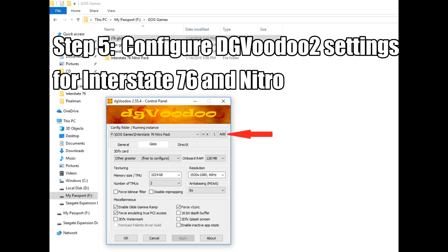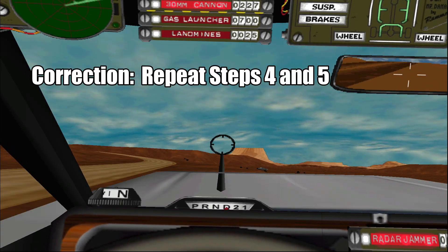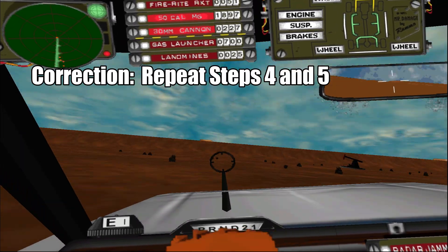Next up, start the DG Voodoo 2 program and click Add. Navigate to the Interstate 76 folder and select it. Now simply click on the Glide tab and use the settings shown here. Feel free to adjust the resolution shown to whatever typical native resolution that you use. Once again, make sure to repeat steps 3 and 4 for the Interstate 76 Nitro Pack as well.